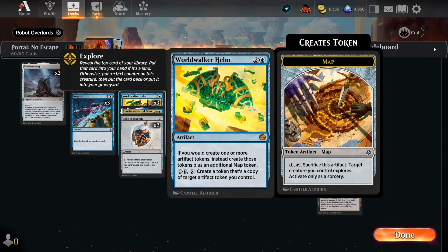Worldwalker Helm is a fantastic follow up to the Synthesizer. With it we can copy any token artifact for an easy 2 mana. And not only will it copy the token, but it also makes a map token as well. This is a great way to get around our own High Noon — it's an activated ability that we can use to continue growing our board without having to play additional cards.